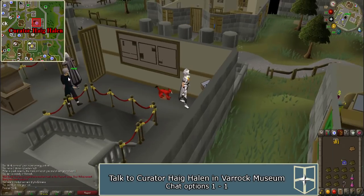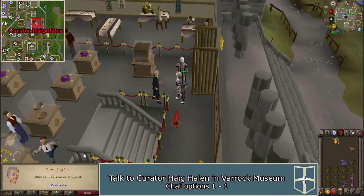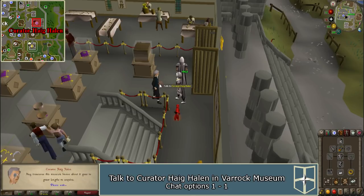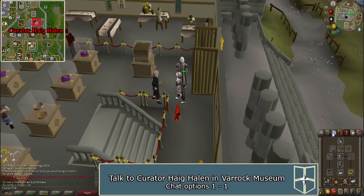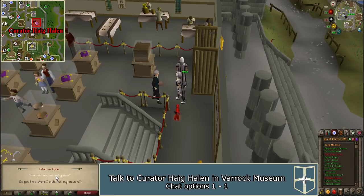To start the quest, you must first travel to the Varrock Museum, which is located on the eastern side of Varrock. Once there, speak to curator Haig Hallen and ask him if he has heard any interesting news. Say 'sign me up' and the quest should begin. Be sure to check your quest journal to make sure it is started.